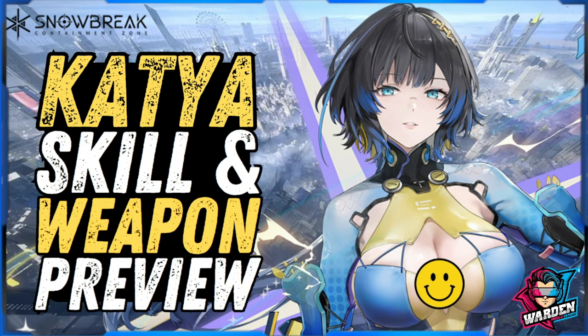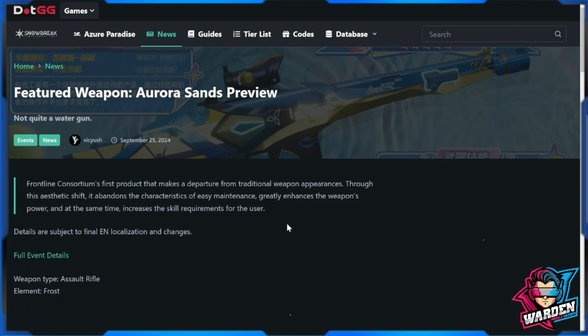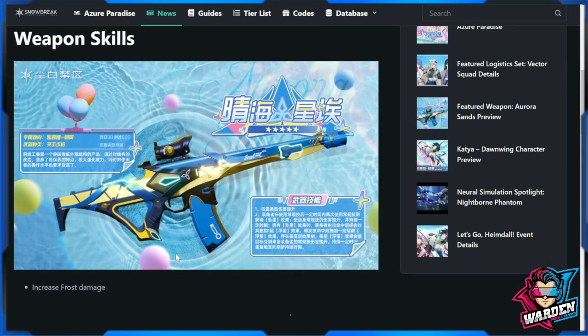We'll start off with Katya's featured weapon, called Aurora Sands. Before I forget, I'm going to be thanking snowbreak.gg, courtesy of Vikyash — thank you very much for the information you are providing to the community while I break down your information.